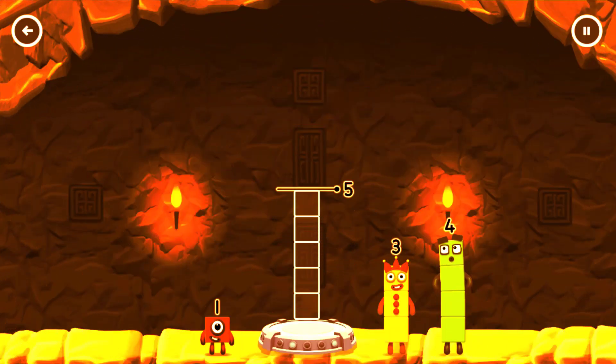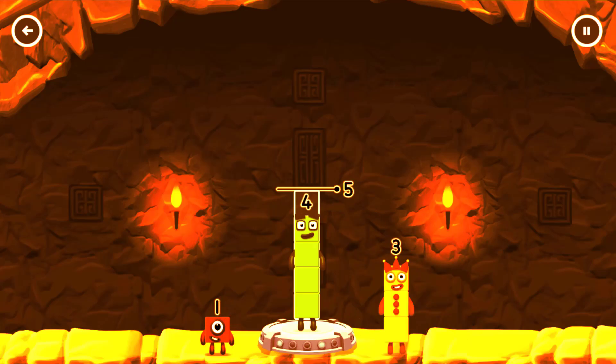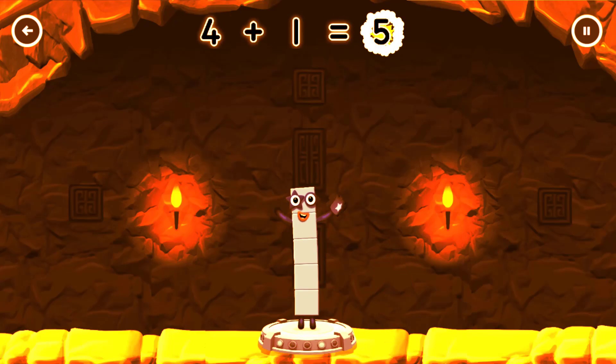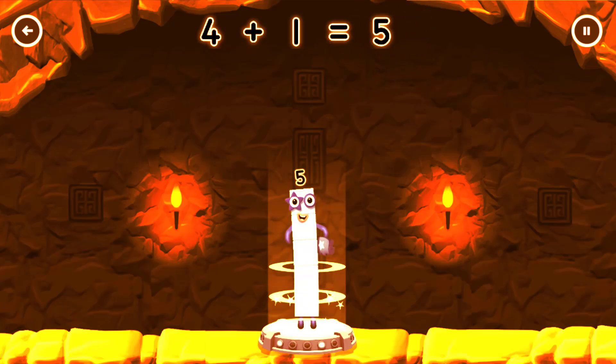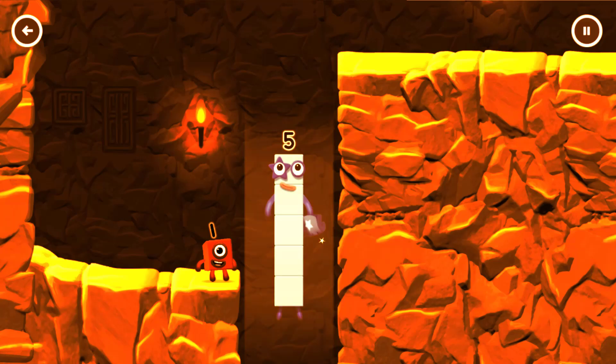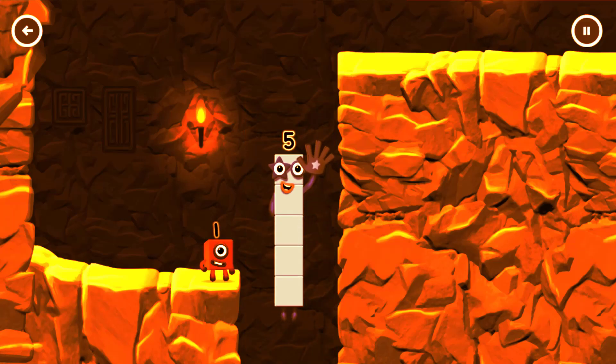Add number blocks to make five! Five! Drag number blocks into the middle if correct. Four! 4 plus 1 equals 5. Hi, Five! Yes, you got it!